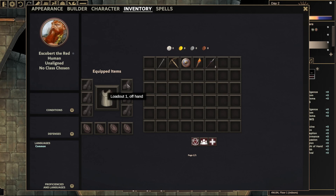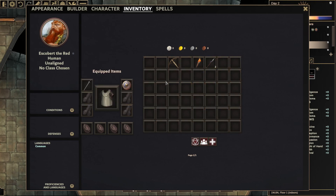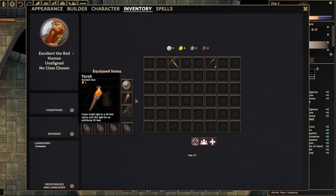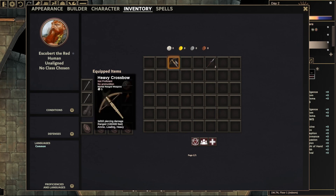So loadout 1, loadout 2, loadout 3. We might say that our character is holding a sword and a shield, as that's his preferred thing to hold, so we put that in loadout 1. But then we might say, well, sometimes he needs to light the way — so sometimes he's going to use a sword still in his hand, but instead of a shield, he'll have a torch so that he can see things.